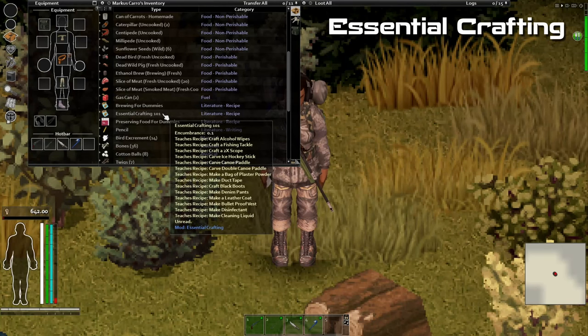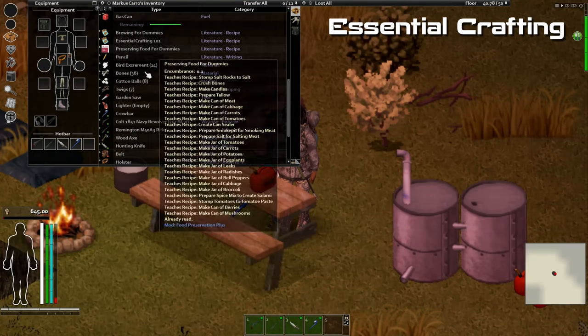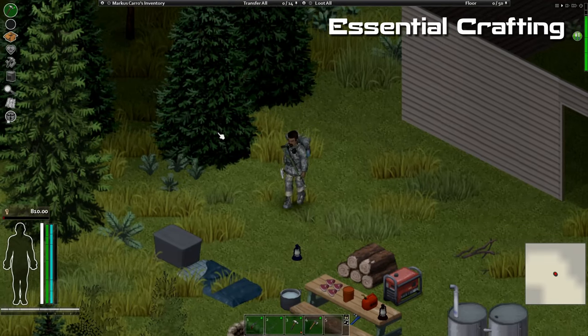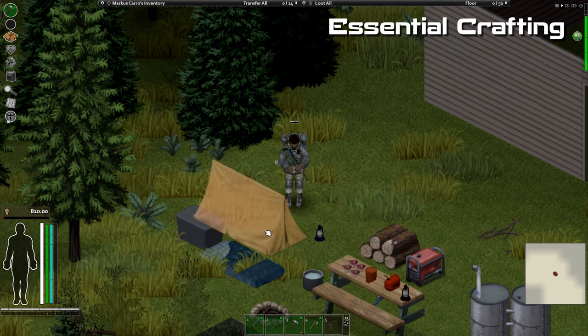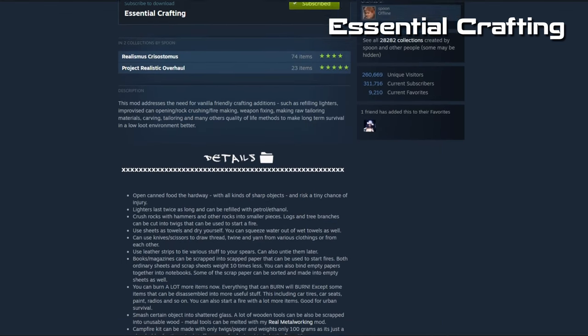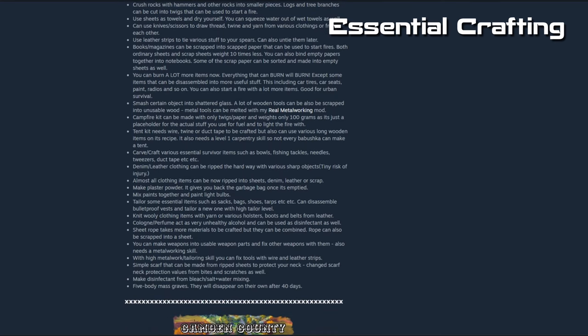Essential Crafting also allows you to do a lot more things and complements Common Sense very well. It makes lighters last twice as long and they can be refilled with petrol or ethanol. You can crush rocks with a hammer into smaller pieces to be used for other things, logs can be cut into twigs, and you can use leather strips to tie stuff to your spears. It also allows you to build tents, among many other features — make sure to check out the full description on the Steam Workshop.